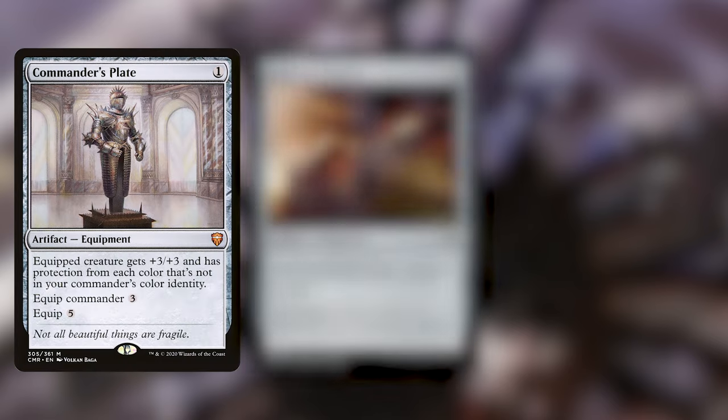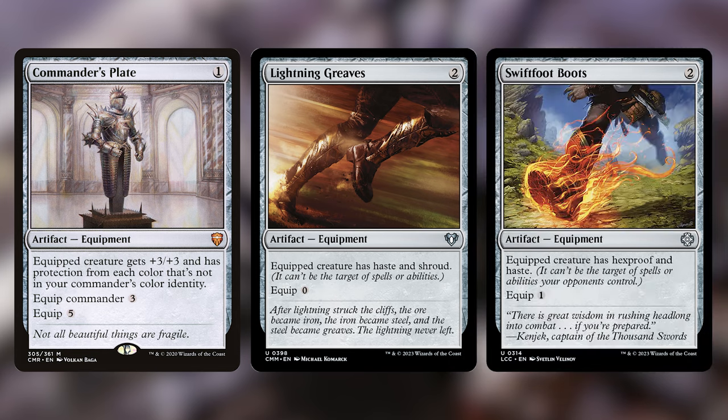Now let's talk about the things that are going to make our strategy more effective. Our strategy is getting a bunch of creatures out onto the board and swinging. The fact that Graz changes their power and toughness means that we can do a couple of cool things, starting with equipment. Commander's Plate, Lightning Greaves, and Swiftfoot Boots are all here for protection and haste. Commander's Plate is ridiculously good in a colorless deck, giving one of our creatures — most likely our commander — protection from every color as well as a buff. Very good value and a must-have in colorless decks.